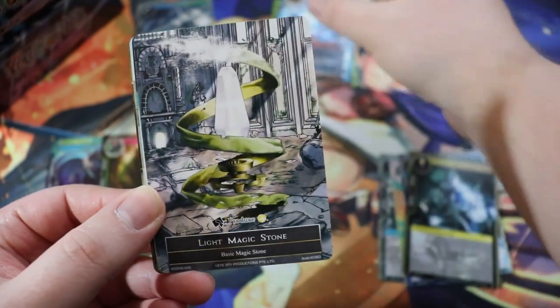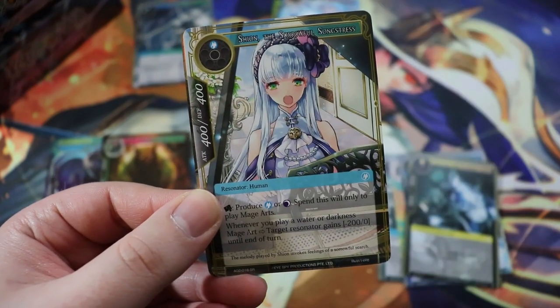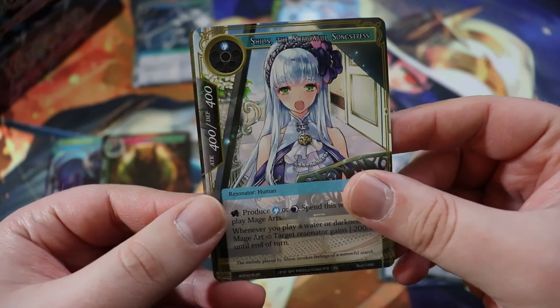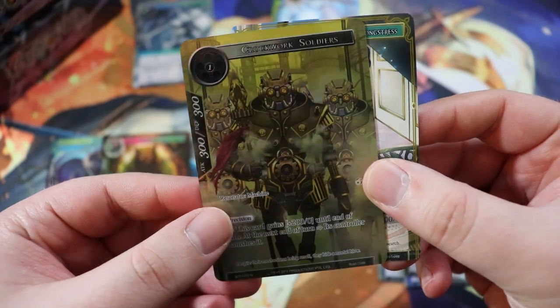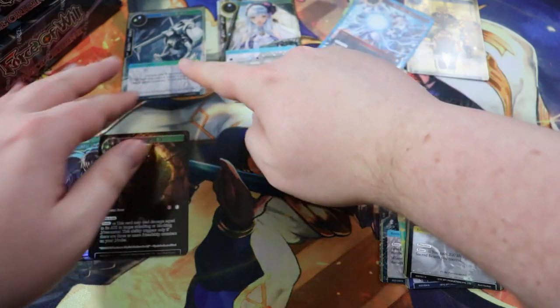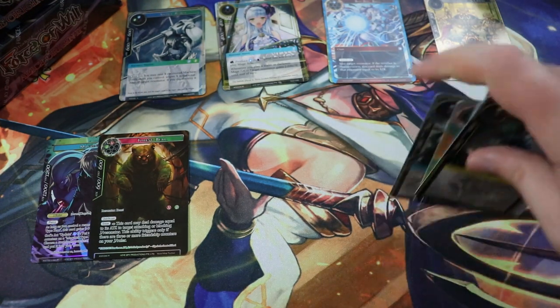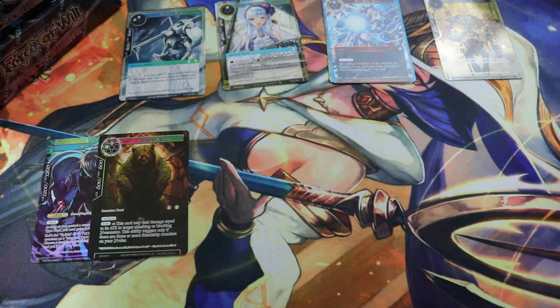We have a Light Magic Stone. Shion — super rare, pretty good, followed by a Clockwork Soldiers full art. Let's scoot this over. We'll put normal supers, the Memorias, and full art normals over there just to have some semblance of organization.